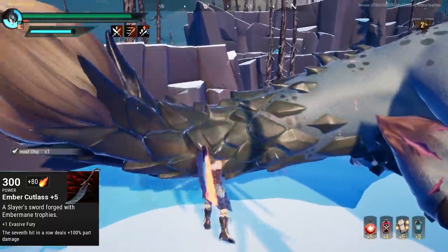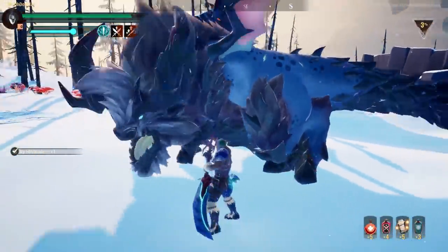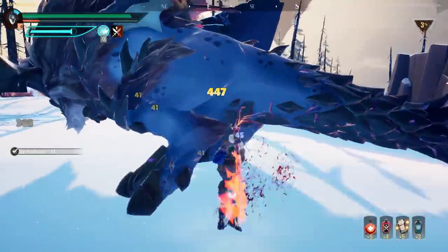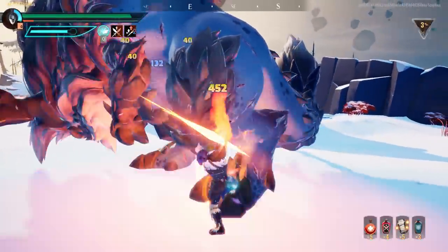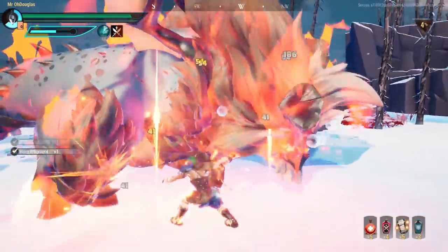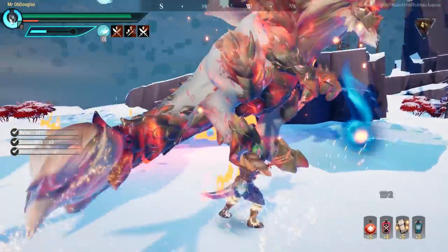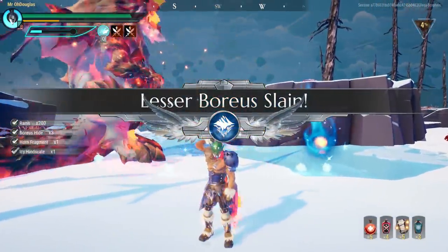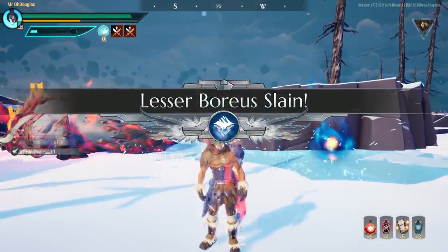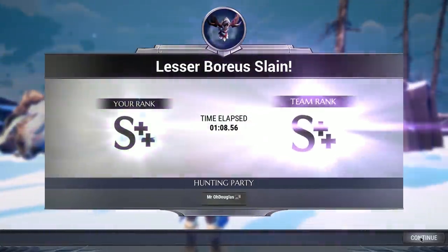The Embermane Sword is very good for breaking parts. Its unique equip is nice: seven hits in a row deals 100 extra part damage, which is insanely big for the early game since you need to break parts to craft and level up weapons. It's a great starting weapon.